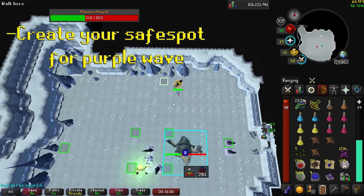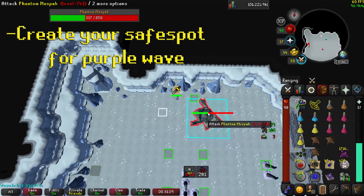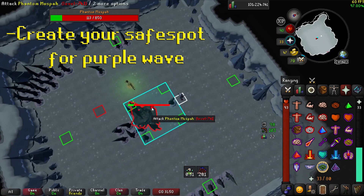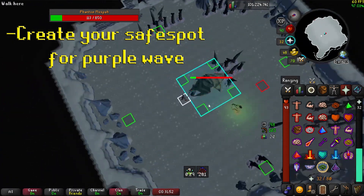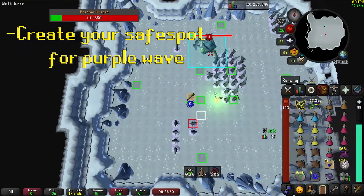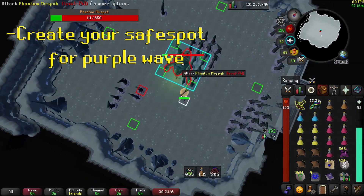If you own a T-Bow, you can skip the soul split phase if you are a bit lucky. I think it's possible to do it with a Bow of Faerdhinen, but it will take two max hits. As soon as you see him switch position, go right next to him while being sure to be protected by the Arden Spike. You need to spam click as you can't attack him as soon as he respawns, and you really don't want to miss anything here. Wait to resummon any familiar.